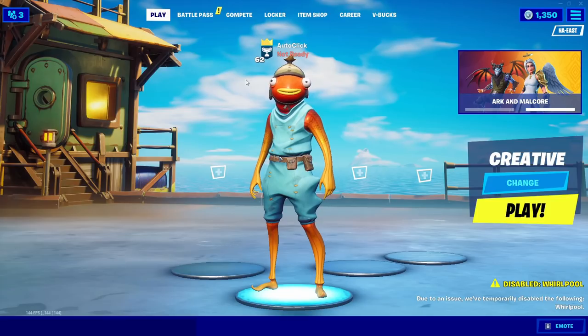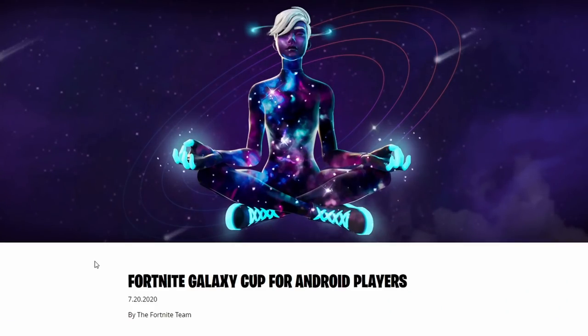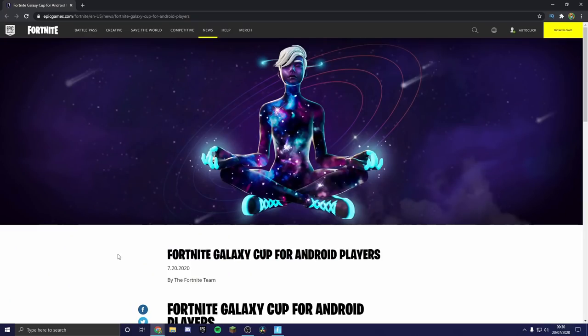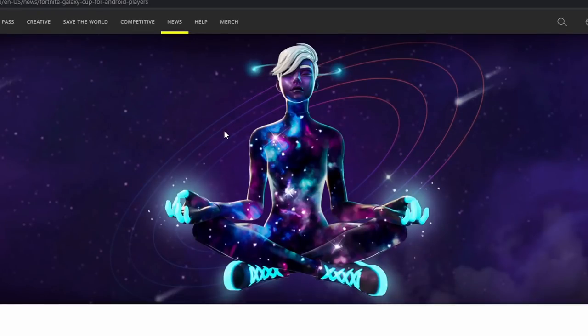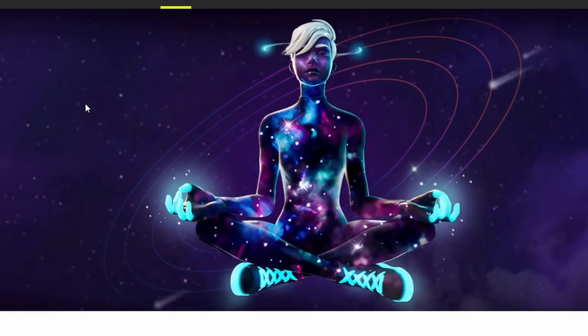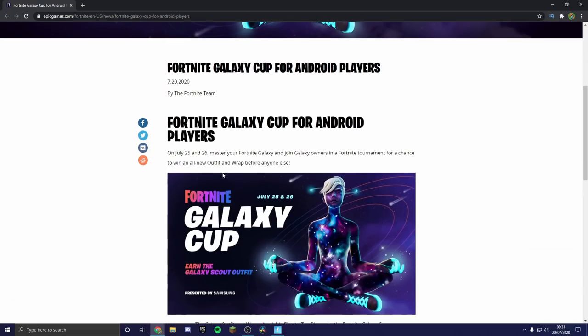Let's jump into the video. On the official Fortnite page you can see all the details on how to participate. First, let's go over the skin. As we can see in this picture, this is the Galaxy Scout skin — it looks very clean, very similar to the previous galaxy skin but this is a girl version, which looks sick. The wrap is very similar to the skin color.